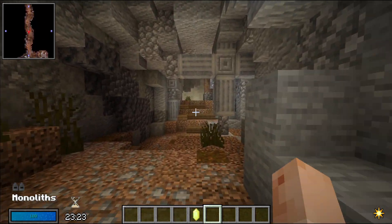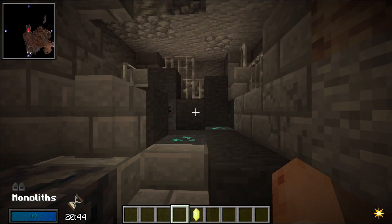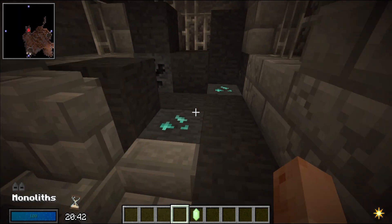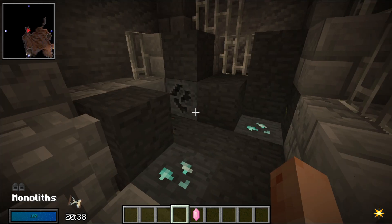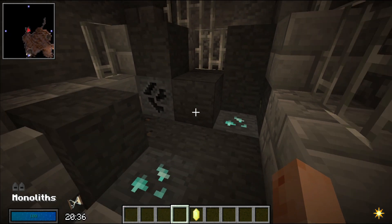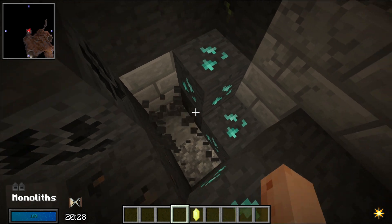And speaking about vault stone, we made quite a significant change to vault ores. Vault ores found inside POIs, such as this one, now spawn as vault stone ore. They function just the same as the orb always did.